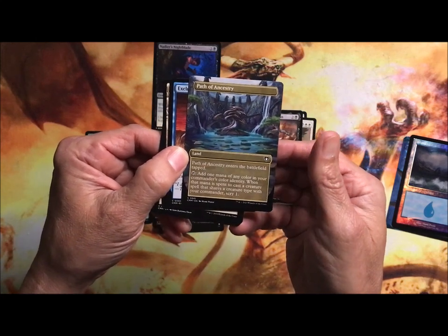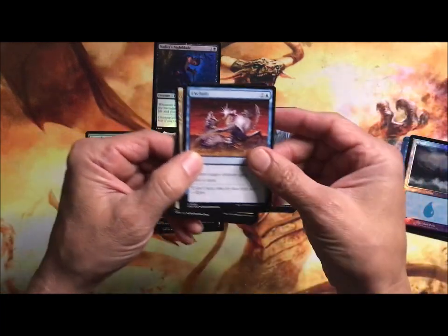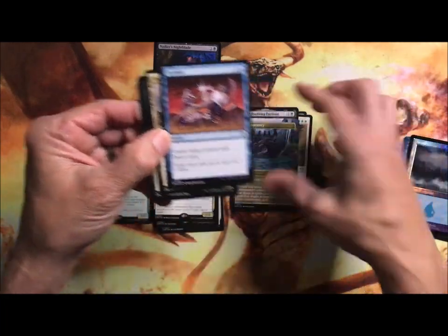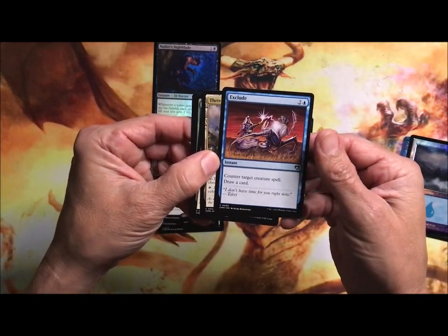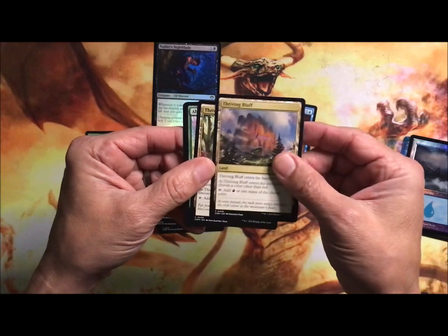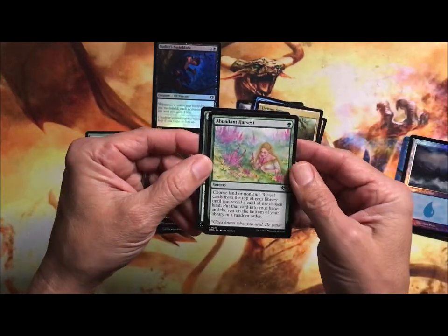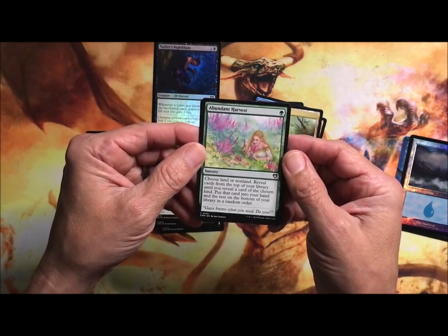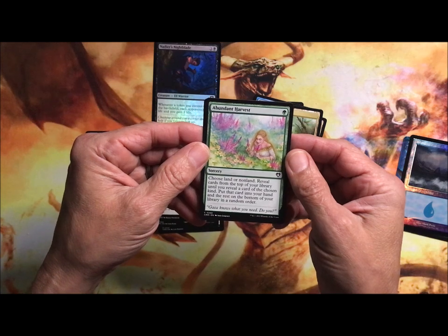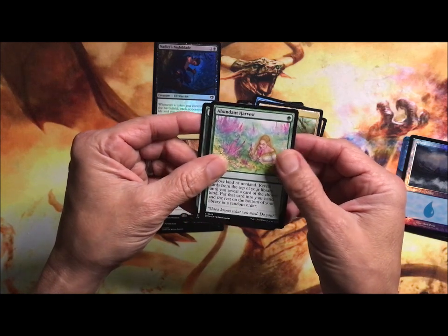Path of Ancestry enters tapped, adds any one mana of any color in your commander's colors. Exclude: counter target creature spell, draw a card. Thriving Bluff is another land. Abundant Harvest: sorcery — choose land or non-land, reveal cards from the top of your library until you reveal a card of the chosen kind, put that card in your hand, the rest on the bottom of your library in a random order.